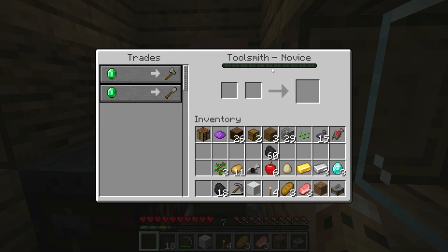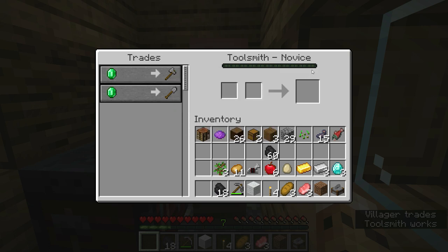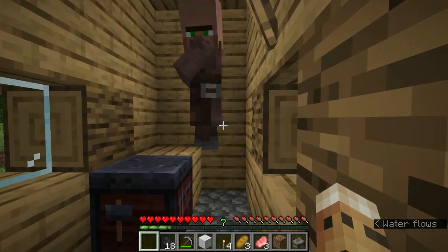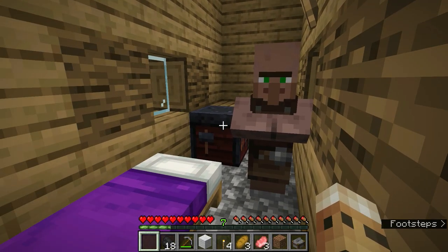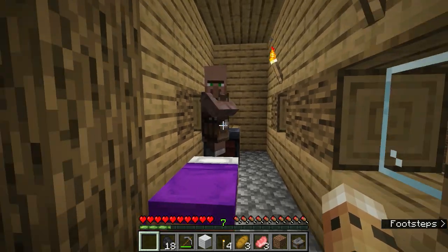When you start trading with a villager, you lock in those starting trades. If you like what's there, chances are he'll have some really good stuff as he moves up in experience. To fully lock in the trades — meaning they will never change — you need to get him above novice level to at least apprentice. Once he reaches apprentice, nothing can change his experience level and he will not despawn or decide one day he'd rather be a butcher instead of a toolsmith.